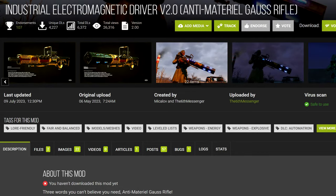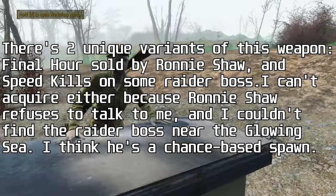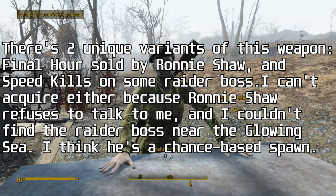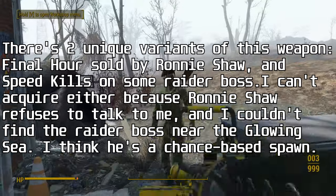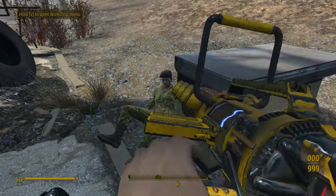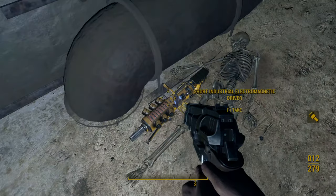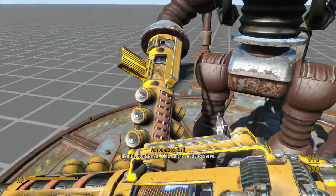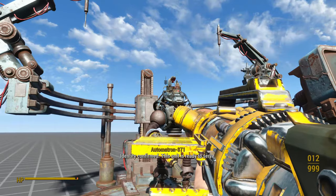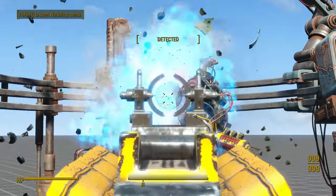First up is one of my recommended mods, T6M's Industrial Electromagnetic Driver. This is a very interesting weapon with a lot of unique features. It's injected into leveled lists — you can find it on high-level gunners, rust devils, legendary enemies, and on vendors that would normally sell Gauss rifles. You'll have to wait until level 40 for it to start spawning, but you can find it much earlier at Concord Civic Access. As a nice bonus, you can upgrade your robotic creations from Automatron with an arm cannon based on this weapon.